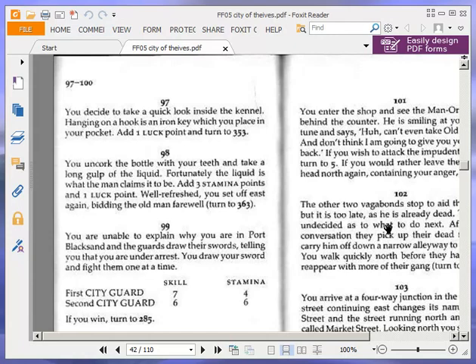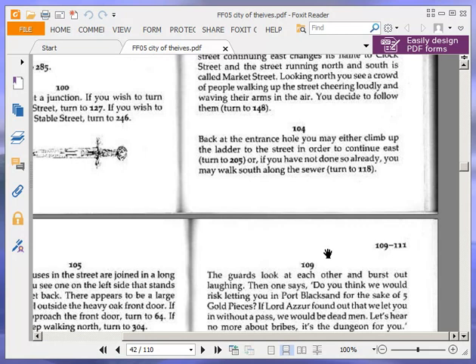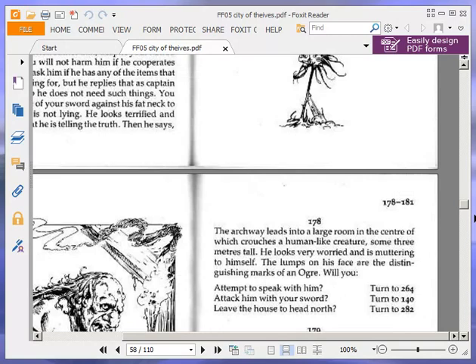Back at the entrance hole, you may either climb up the ladder to the street in order to continue east, turn to 205. Or, if you have not done so already, you may walk south along the sewer, turn to 118. We're going to climb up and continue east, so 205.